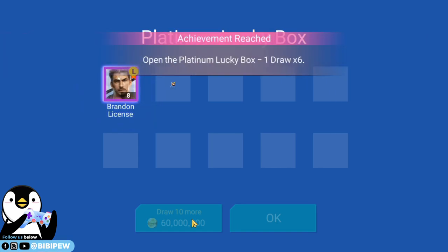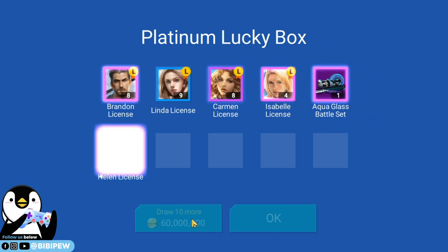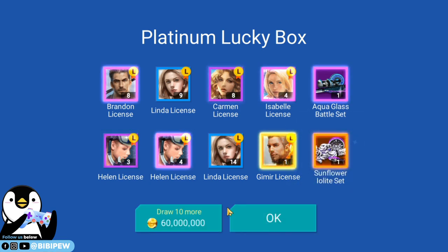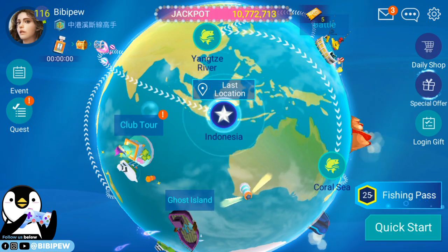It's so hard to get — this is my 12th draw, which is 120 boxes, and I still cannot get the rod. Please give me... yes! Yes guys, finally! I get the Sunflower Lolita for Guardian, for the fishing shrine.